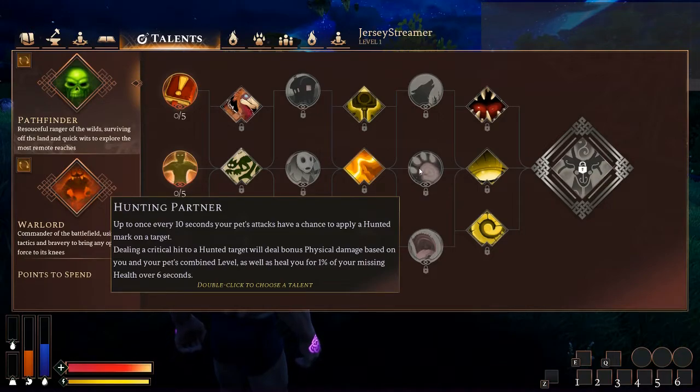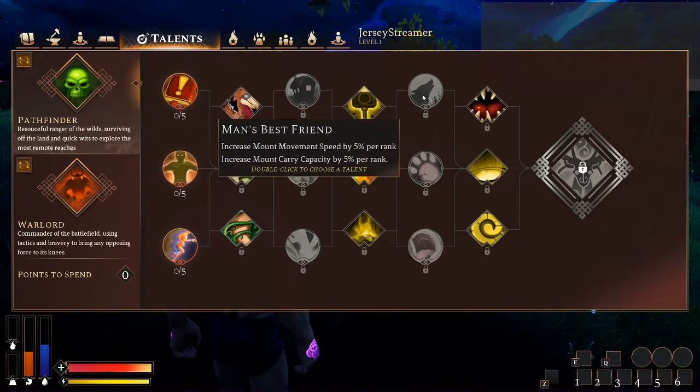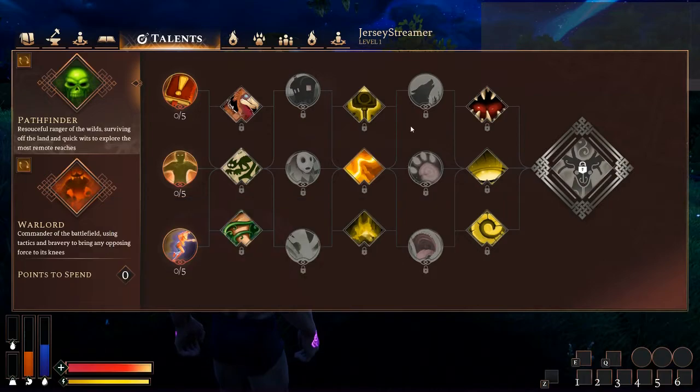Hunting Partner — up to once every ten seconds, your pet's attack has a chance to apply Hunted Mark on your target. Dealing a critical hit to a hunted target deals bonus physical damage based on your and your pet's combined level, and heals you for 1% of your missing health over six seconds. This is really good as well. It just depends on personal preference — do you want to apply more damage or do you want to get around the map and have your mount carry things? Hunting Partner is more geared to PvP and PvE, whereas Man's Best Friend is more for someone who's hauling or exploring or scouting.